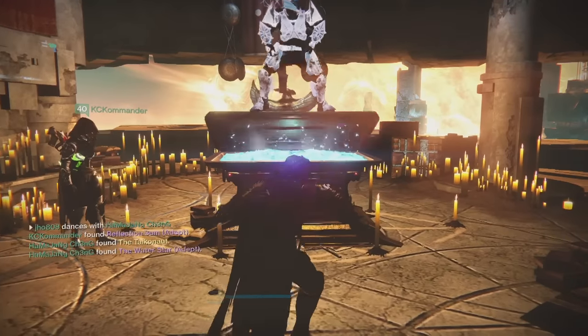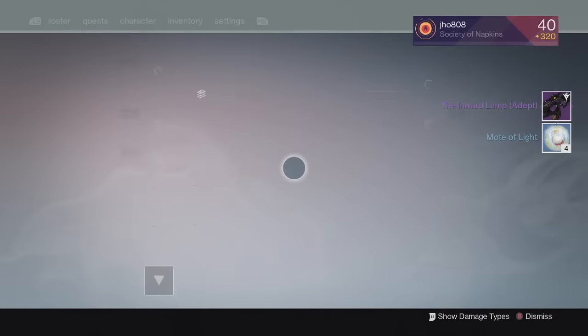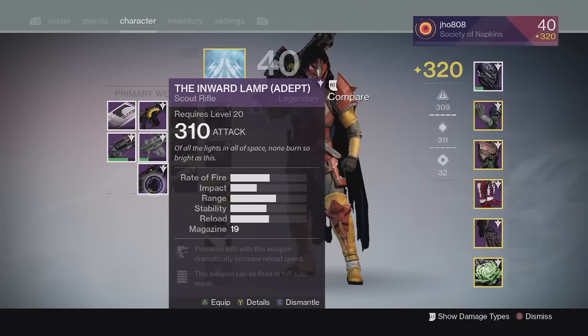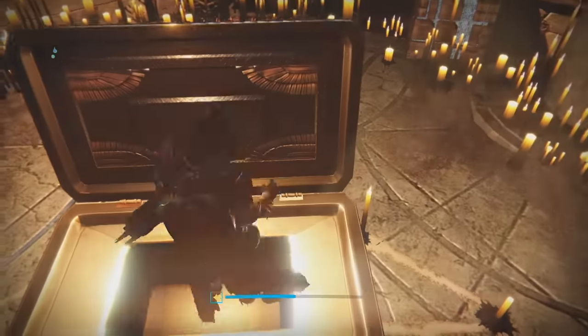Starting off on my first character, my Hunter, from the Lighthouse chest, we ended up getting ourselves an Inward Lamp adept. My teammate got an exotic Taikonaut helmet and my Inward Lamp came in at 310, the lowest possible value. So pretty poor reward on that first one.